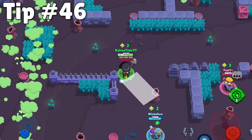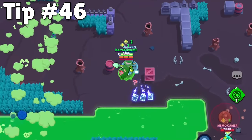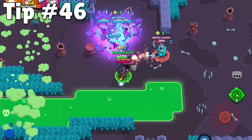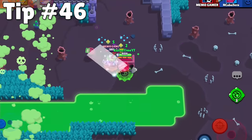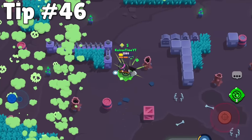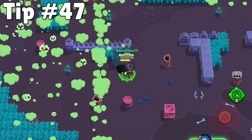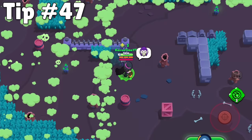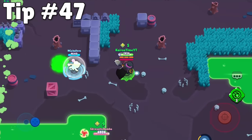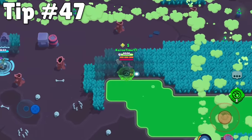In Showdown, players always drop one power cube plus an additional power cube for every three powerups that they have. This is difficult to use to your advantage in solo showdown, but in duo showdown you can pick up your teammate's power cubes if you're close to them when they die. It's usually a good idea to wait for your duo teammate to respawn before picking up cubes if you can do so without giving them to the enemy team. If your duo does die, it takes 15 seconds to respawn. Even though they respawn with zero power cubes, two players is better than one, so it's much better to find a safe bush or hide behind a wall rather than engage with enemies, since you'll probably end up in a 2v1.